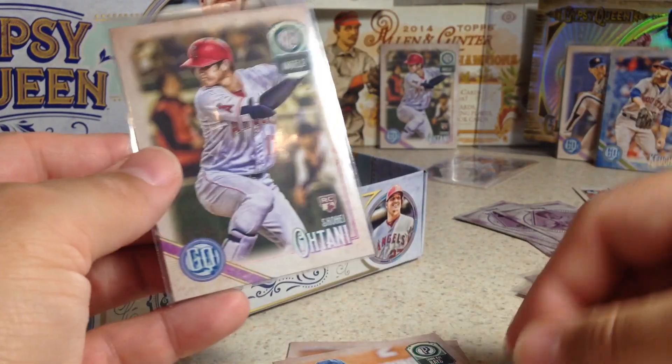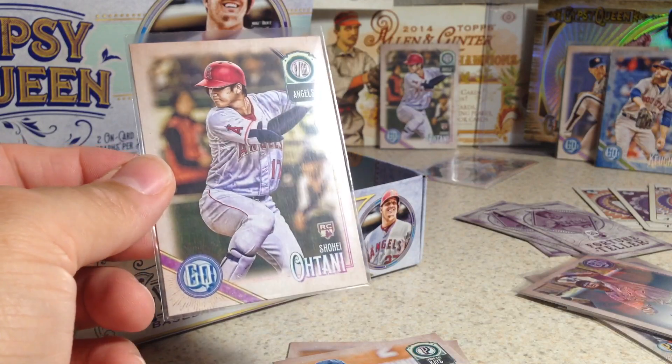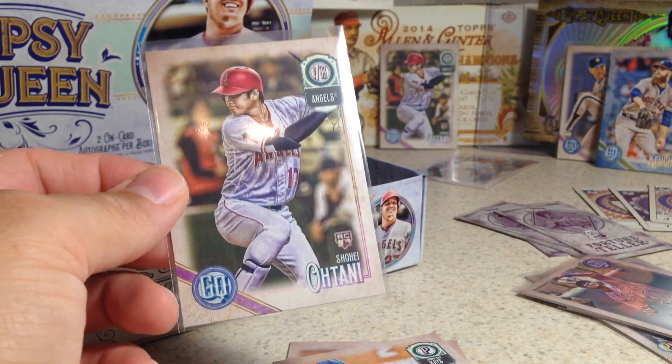Some pretty cool inserts too. Otani is not nearly as hard to get in this as he was in Heritage. Go open some packs, see if you can get some cool cards. Stay tuned for more videos.